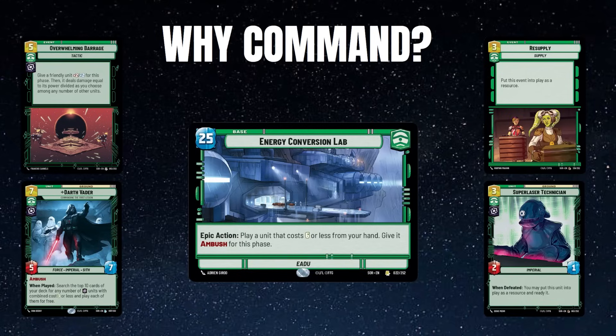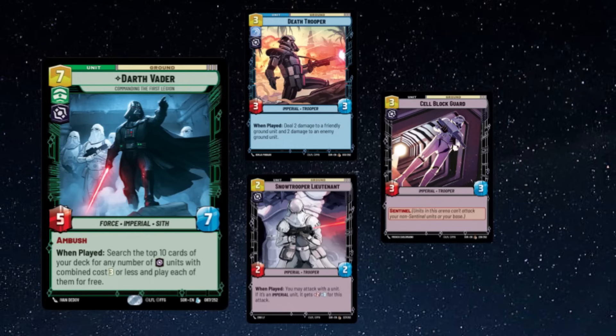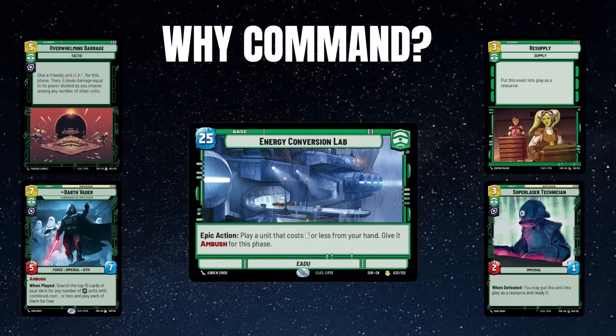Overwhelming Barrage is basically a bomb in of itself — you boost the unit, take out the enemy board, and then either use that unit to kill something the opponent plays in response, or start the race and put the pressure on them early. Using the ramp and Super Laser Technician available to the Command aspect, you get to play things like Darth Vader earlier, who comes in and completely swings the board state. One of the best things to pull with Vader is a Death Trooper, which lets him take out a seven-health unit like Boba Fett.